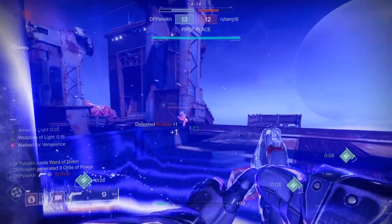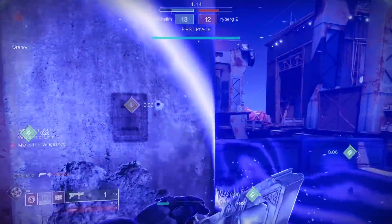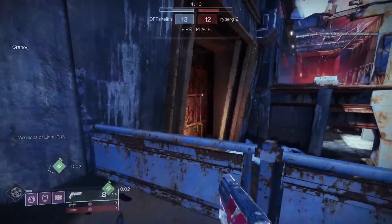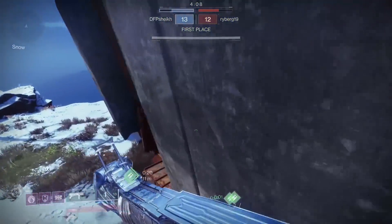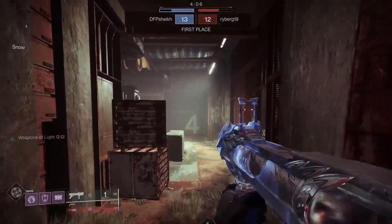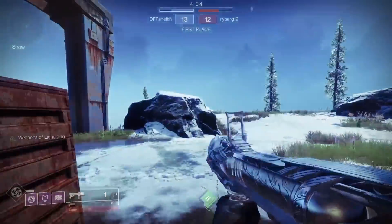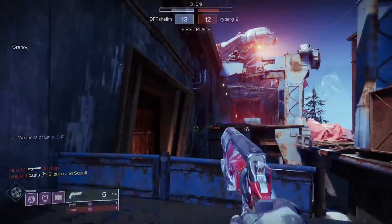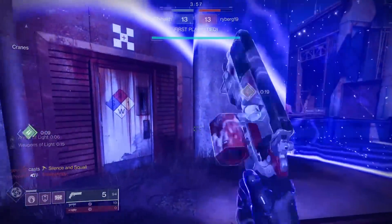Two-tapping with Weapons of Light, hitting 95 to the head — Fighting Lion is an absolute classic weapon of mine. You guys know it from back in the day; I used to main this in Destiny 2 Year One with Celestial Nighthawk and Midnight Coup. This time we've switched it up with our new crucible hand cannon.